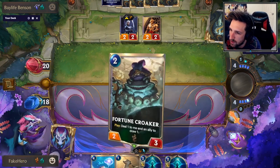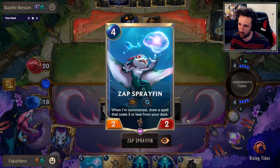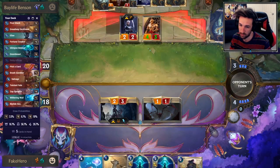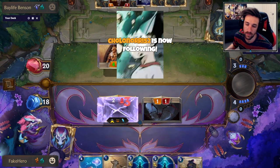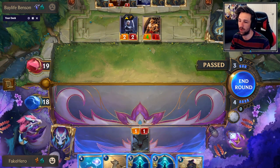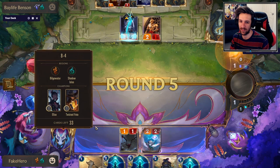Open attack seems very good. What's important to note here is that we have double Glimpse Beyond in our opening hand. Zap Sprayfin 90% of the time — well, about 80% — should find us a Go Hard. We have an 80% chance.